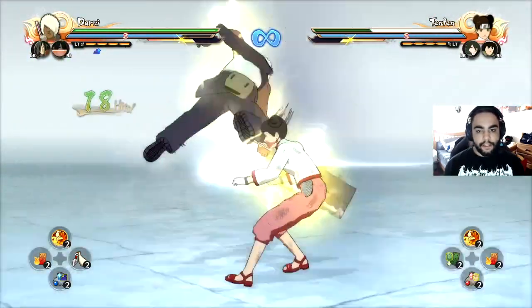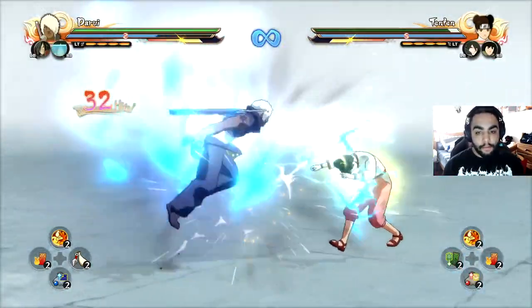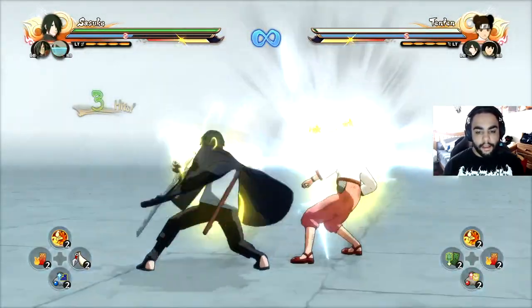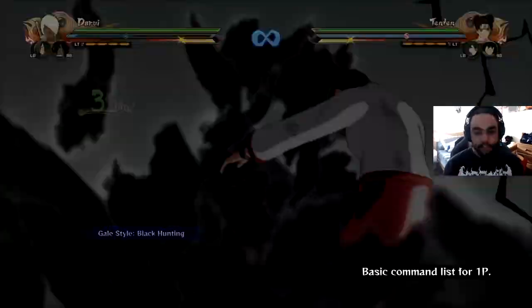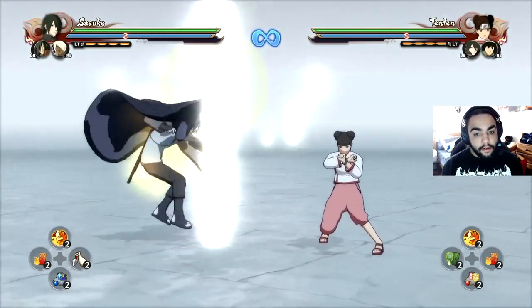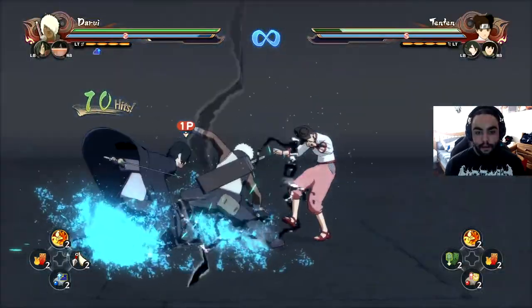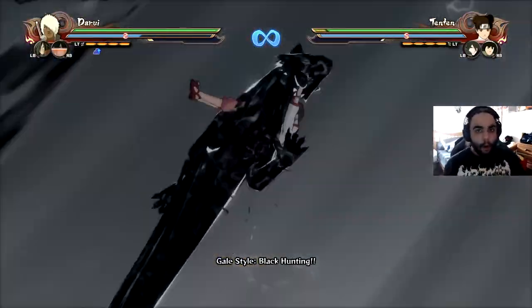That's limiting my support gauge and limiting my options in terms of damage output. I can decide to land Black Panther or use a pill. However, doing the full combo switch expands my options for more damage. Make sure when you're doing these things that you're expanding your options for maximum damage.